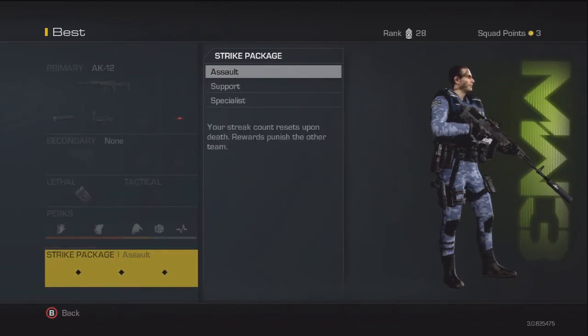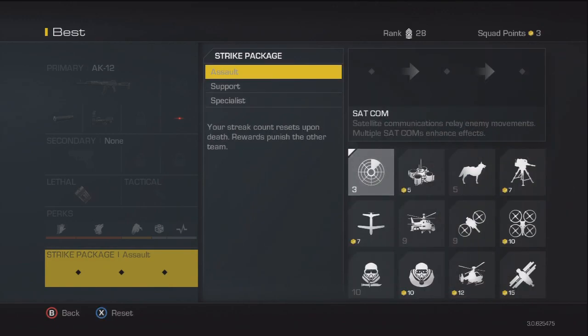For you guys getting used to this setup, just use a UAV first because two kills gets you a UAV. This is the best assault rifle class to use on COD Ghosts.